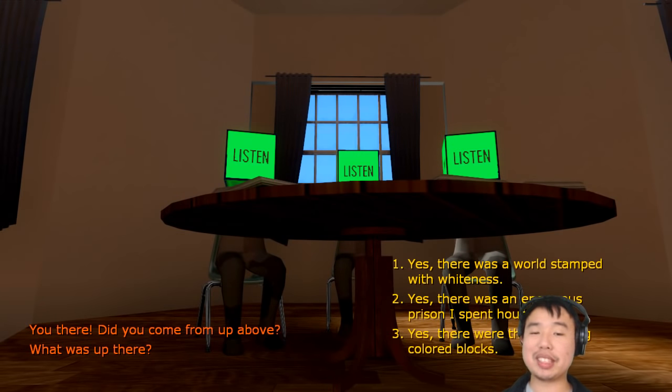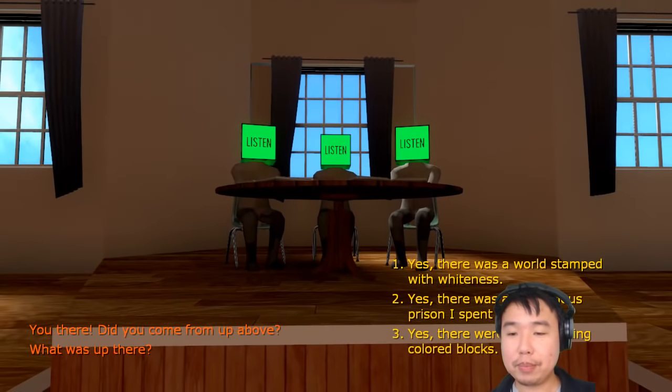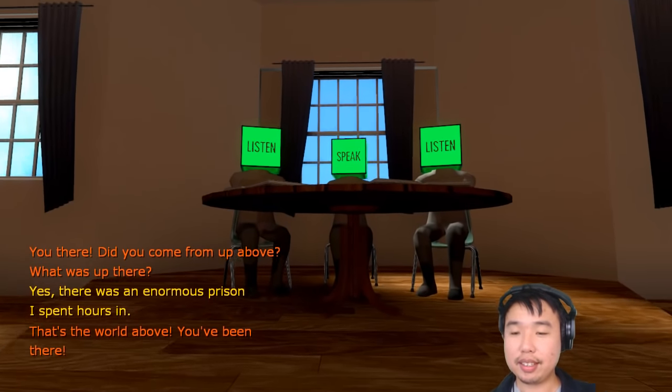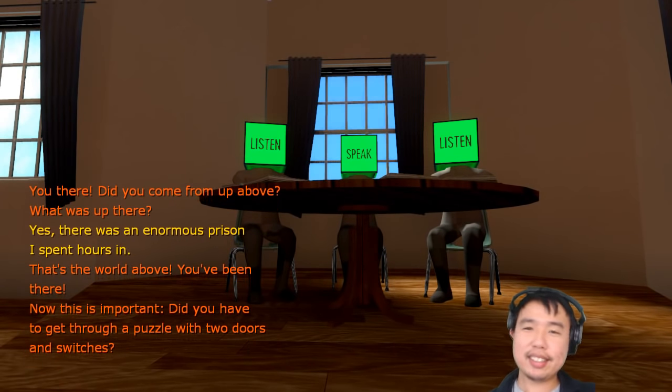Now we have a conversation with these characters. There are multiple layers of fiction here — the fiction of Coda making this level, then Davey Wreden wrapping another fiction around how the Source engine works, and then this conversation is interfacing with that. The Source engine does not have a conversation system like this — you'd have to actually code something like this, especially to get this much control over text display. That's kind of hard to do without custom coding.